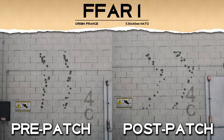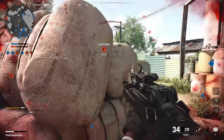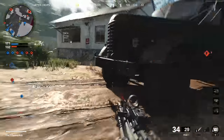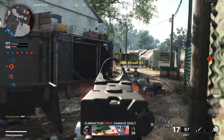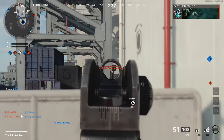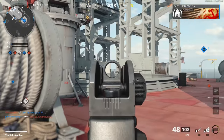Post-patch, as you can see here, they added a ton of horizontal recoil — it's going to kick upwards into the right initially and then start correcting itself and come back to the left toward the end of the magazine. Overall it appears the FFAR was significantly overperforming at longer ranges. These high fire rate ARs are designed to excel up close while not being dominant at long range, and the FFAR was just too versatile pre-patch, so now they've toned it down.